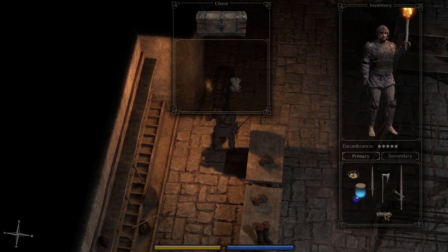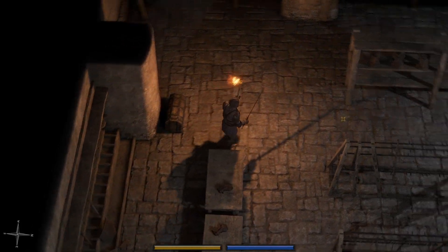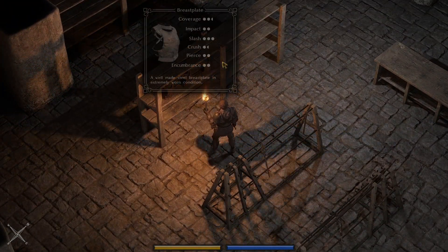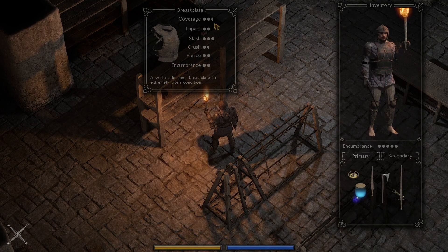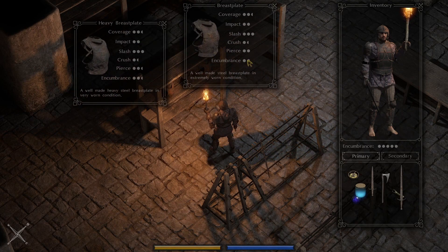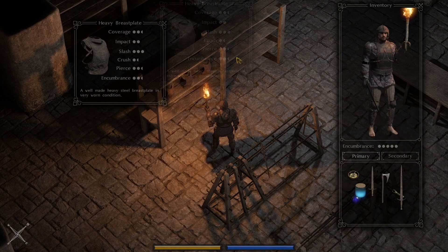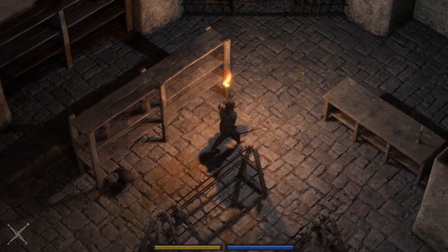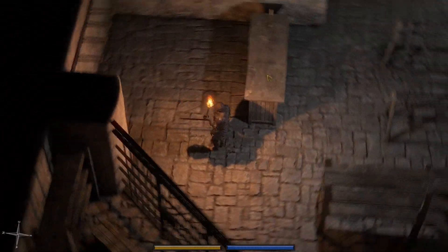I'll throw those on. I don't know if these... I think these might work with those. No, of course they don't. We'll leave them behind then. See if there's any steel-capped shoes here. Less encumbrance here — I guess this is in worse condition, but still go with it. We can use a sphere, perhaps, to improve that. I think that might be beneficial.